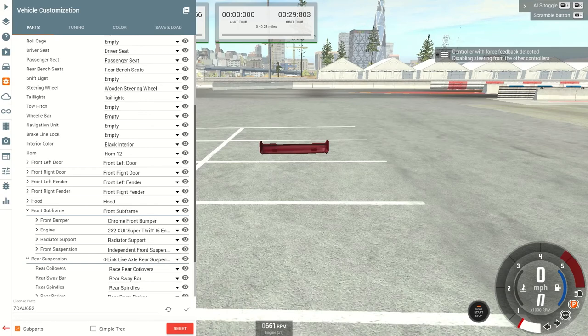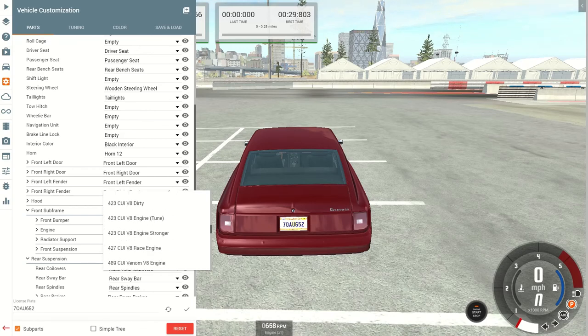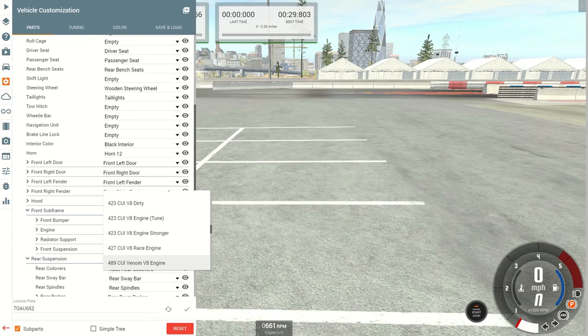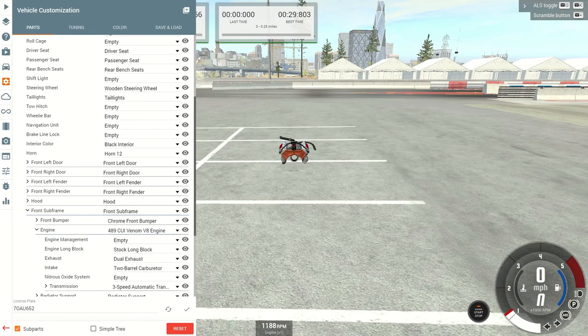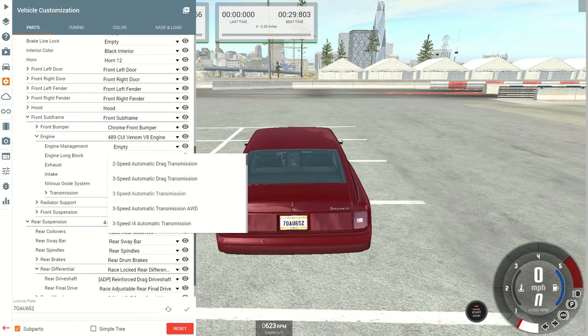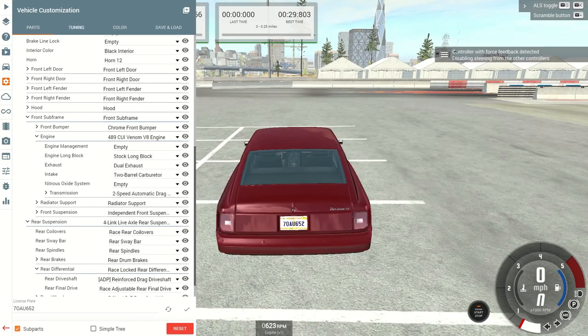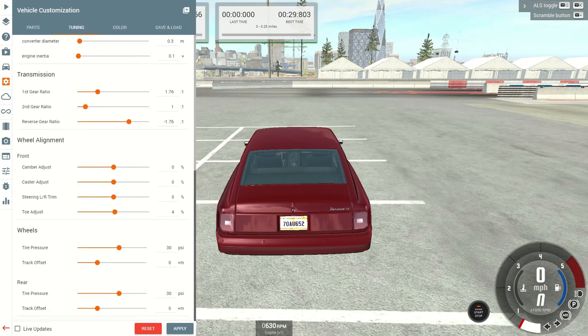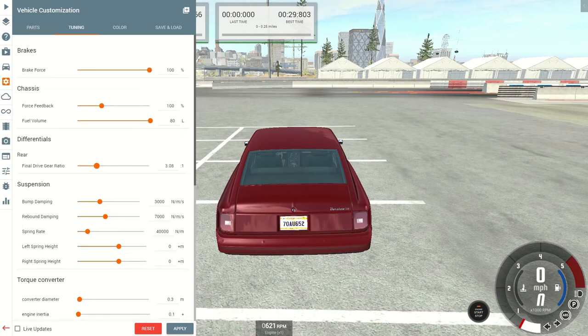Now we'll go to the front subframe. Let's switch the motor out now — we're going to use the 489 Venom. It's got pretty good low-end torque through mid-range torque, can build great horsepower, and has a good sound. Leave it stock for now. Let's switch over to our two-speed drag transmission, which I consider just a Powerglide. Actual Powerglide gear ratios: first gear is 1.76 and second gear is 1.0, already set up. We'll leave a 3.08 final drive at the moment.